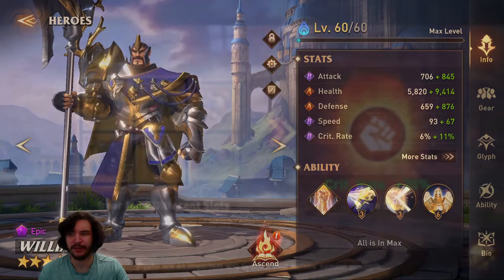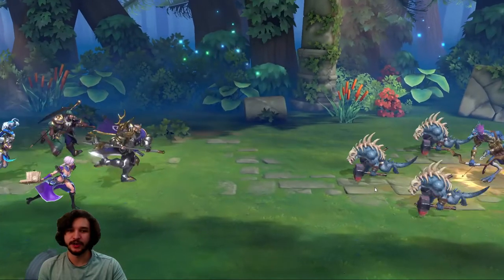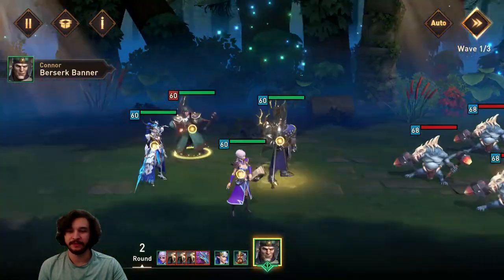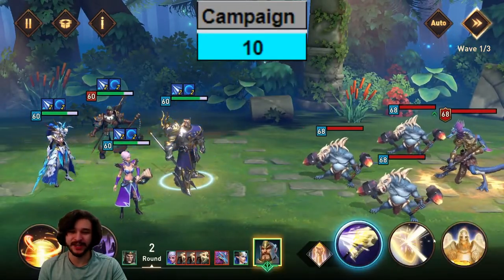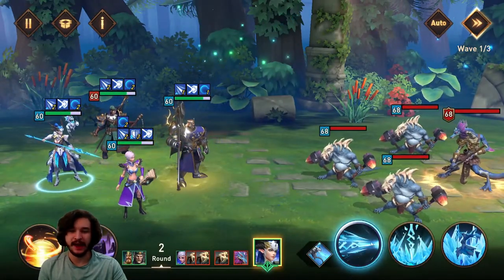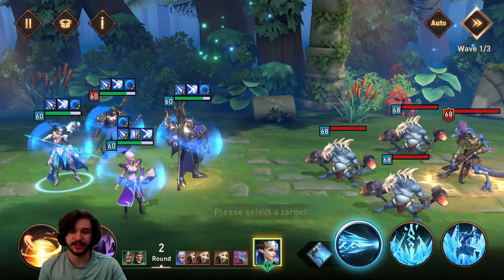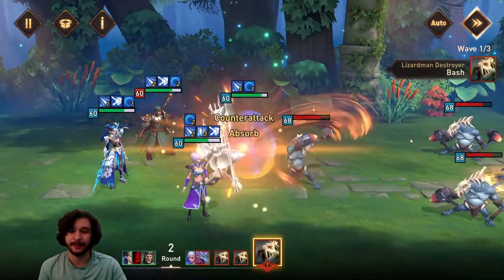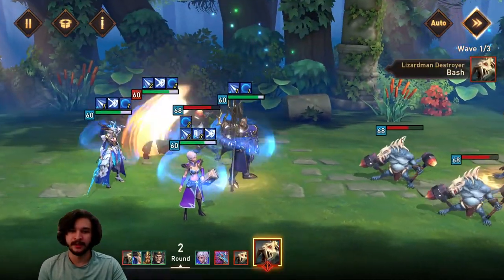Let's head into campaign now. I'm going to have it on manual so I can show you exactly how William is so good. This is rated a 10 for William — I think he's excellent, a complete game changer for campaign. We're going to put the counter attack and defense up on Nathalia so she gets a ton of buffs. I did end up putting potions into William so his trait is fully ascended. Let's do a basic with Hydresia first — 4000 damage from the basic, really excellent.